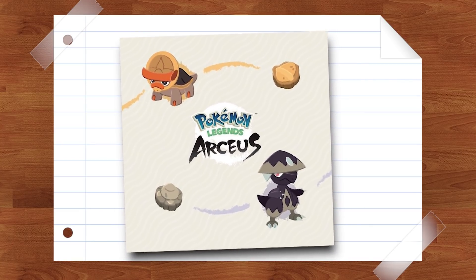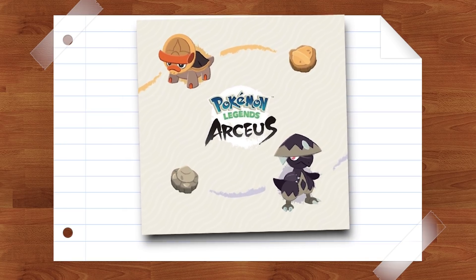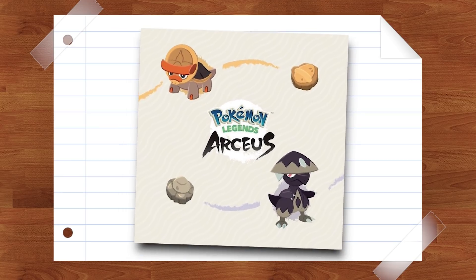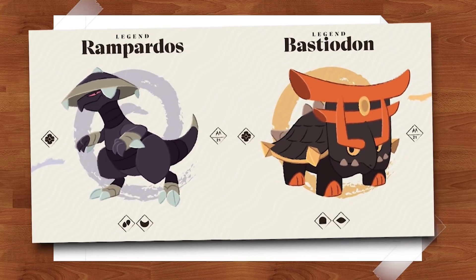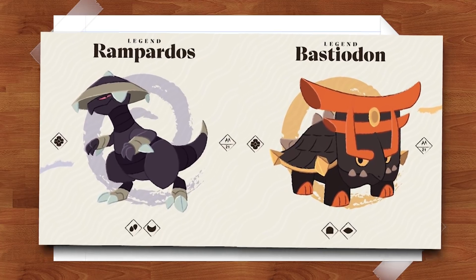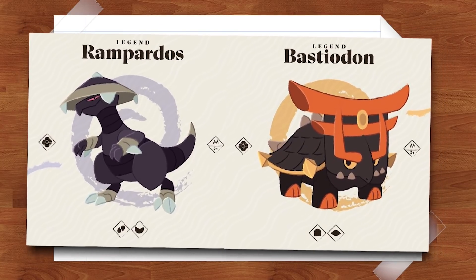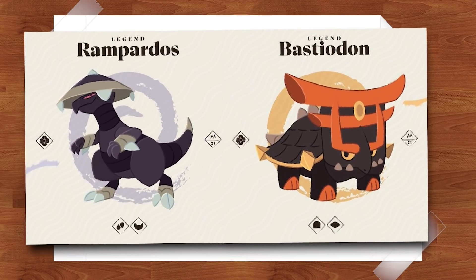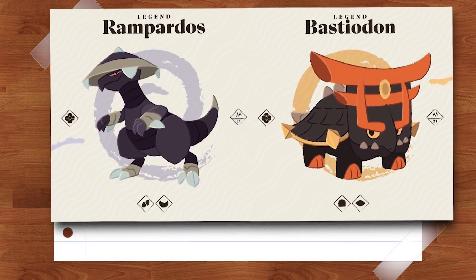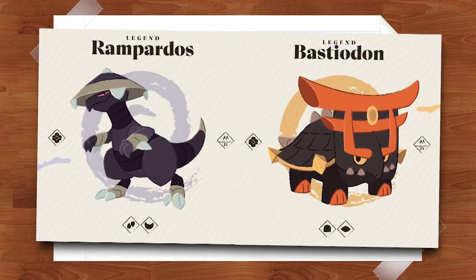I think it'd be really cool to bring them back but give them a different design showing what they actually looked like before going extinct. It would be really cool to see Shieldon and Cranidos running in the wild in Legends Arceus the way they used to look, and when they go extinct and come back as fossils, they look different. We also have the evolutions Rampardos and Bastiodon, which would both look similar to their pre-evolutions. Rampardos is my favorite here, with its design really invoking the style of the Hisui region — even looking similar to the clothing worn by the people of Hisui, who perhaps were inspired by Pokemon like Cranidos, Shieldon, Rampardos, and Bastiodon.